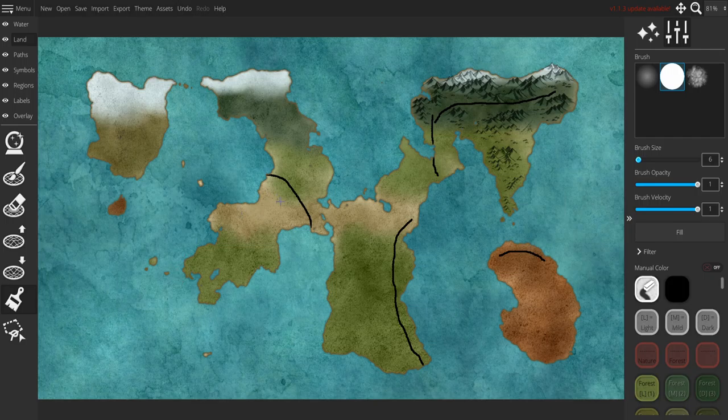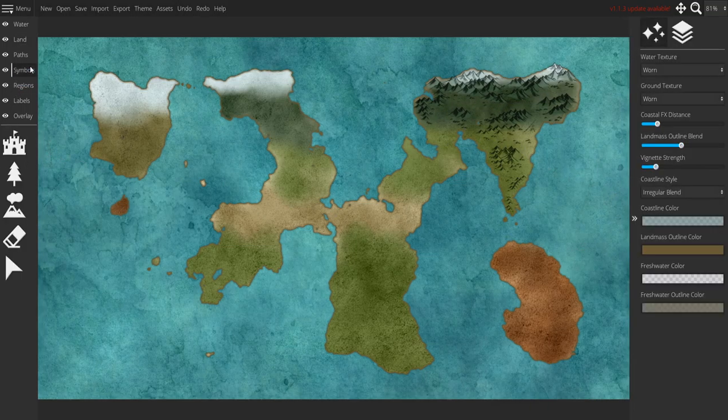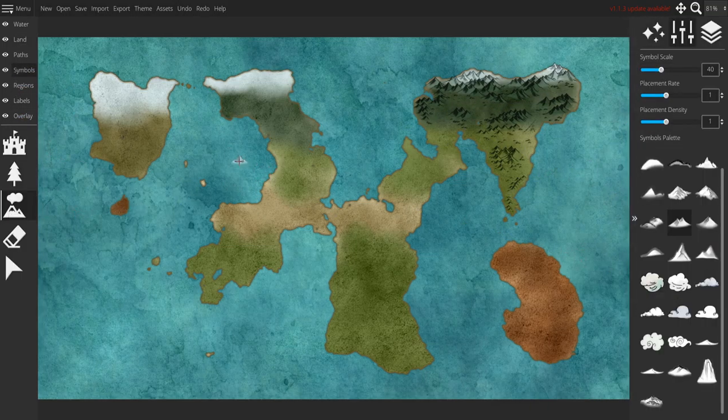This island is probably in the middle of a plate, so there's going to be a plate in the sea over here, and then probably a plate up here. Which means there will be a mountain range going from here, down this way, down the coast over here. We can also say there would be a mountain range — so those are the mountain placements I'm planning on doing. Let's get rid of our black lines, go back to the symbols tab, grab our mountains again.